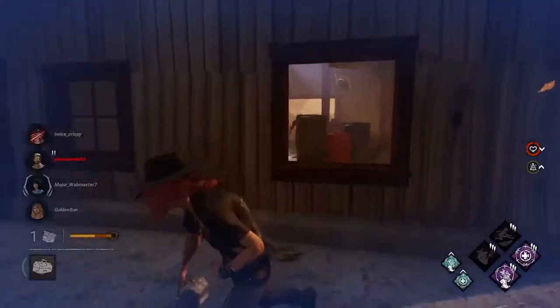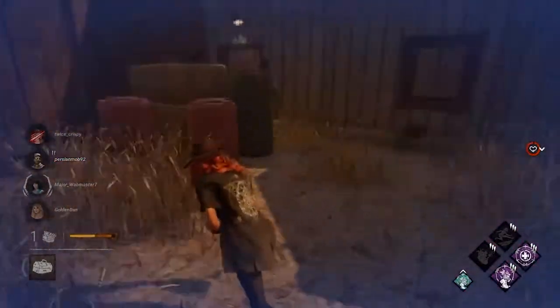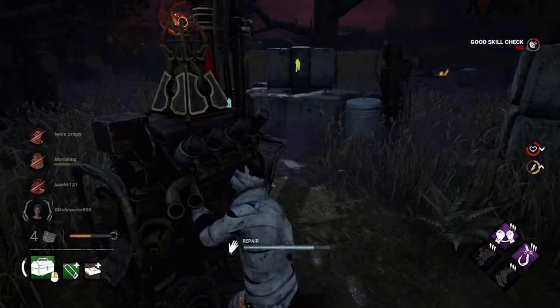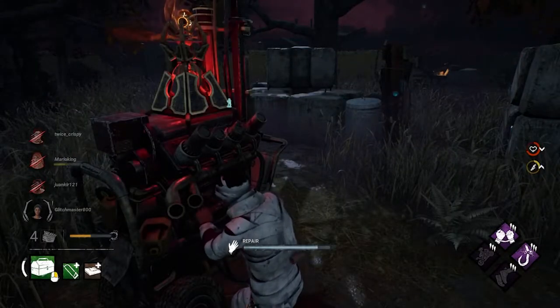Tip number one: play safe. Know your strengths, weaknesses, and skill limitations. This doesn't mean to hide in a locker all game or completely avoid the killer, but more that you should assess your play style and be able to see where your strong points are and play to those advantages.